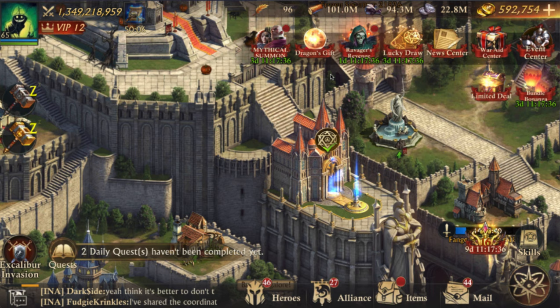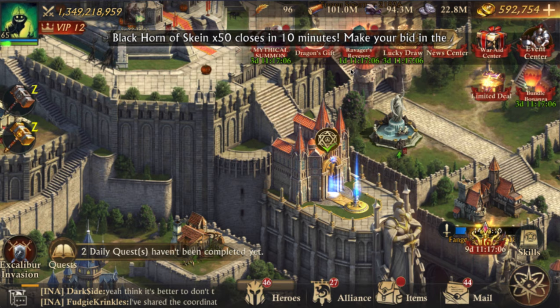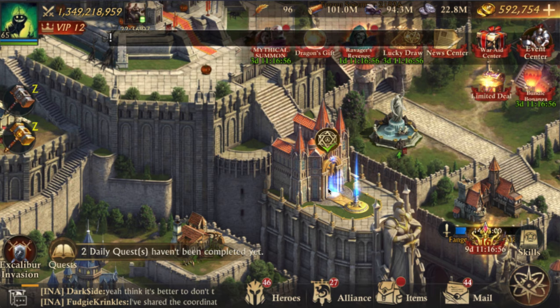Lunar also has events that allow you to do spins. You get points for each spin and depending on how many points you have compared to other people in your kingdom, you can actually get castle skins from that. They're pretty popular for people who want a different-looking stronghold.